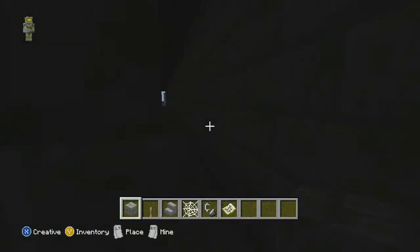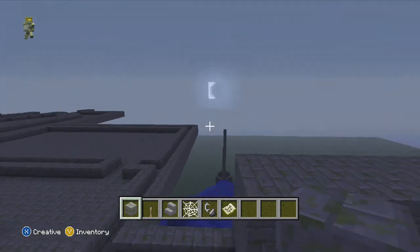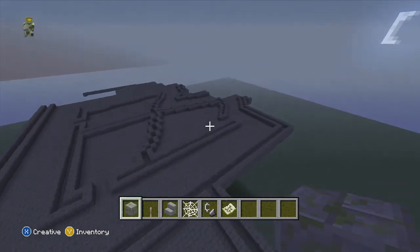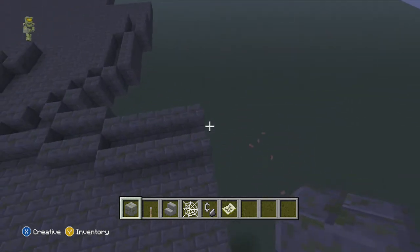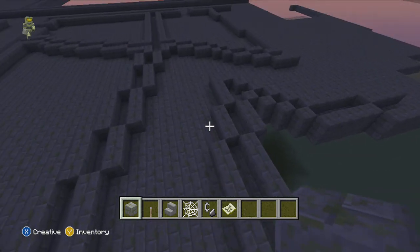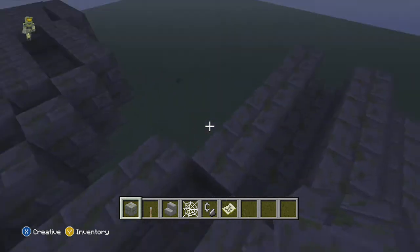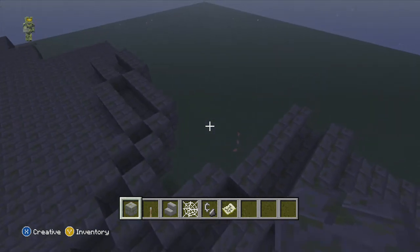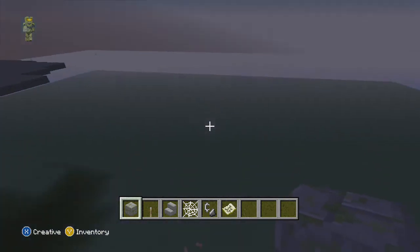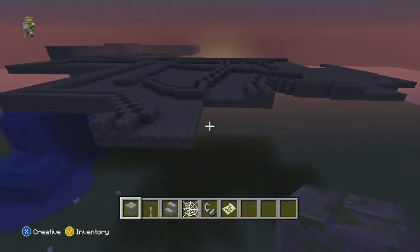All of this is going to be blocked off once it's done, except for where you can get in with secret rooms and stuff. To give you a sense of size and how much is left to build: this is the start of one corner of a room right here. The room is 45 blocks this way and 36 blocks that way, so it's pretty big.